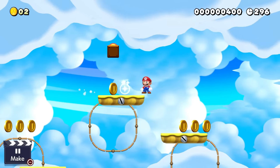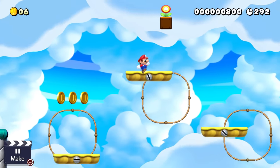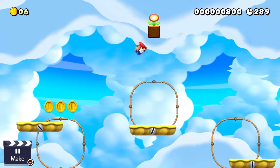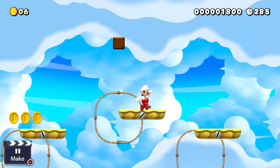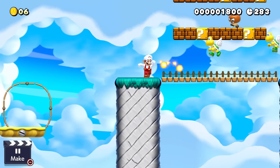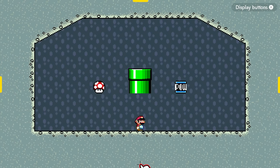Well, even if your intentions with hiding an invisible block with a power-up aren't to cheese your own level, it could come across that way to the players since they can't read your mind. To many players, rewards like this may sometimes appear as dev blocks or dev exits, so it's important to be very careful with how these items are hidden in your level. Obviously these can work, but they just need to be done in the right way.